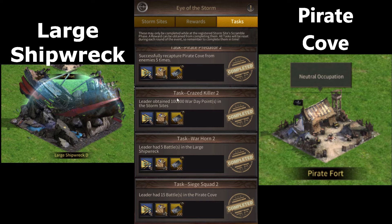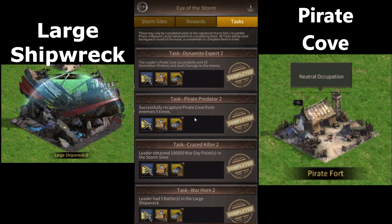Then there's this: leader obtained a hundred thousand war day points in storm sites. This requires you to trade 10,000 tier 10 bikers in this event. Basically, one player sends 10,000 tier 10 bikers to a pirate fort and the other player attacks and kills them. Then the second player sends 10,000 bikers and the first player kills those. That way both sides get 100,000 war day points.